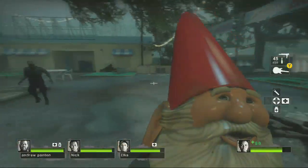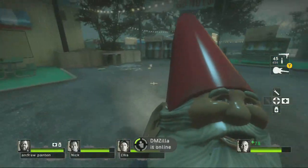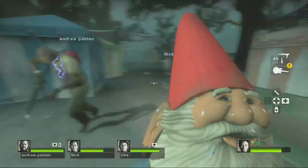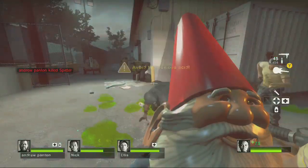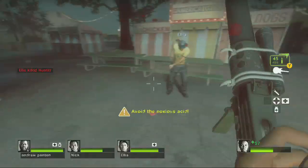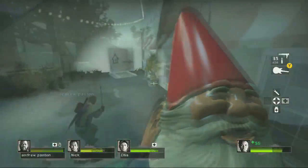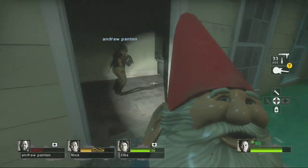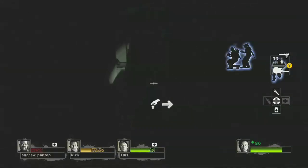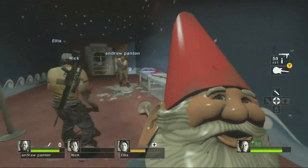Initially I thought we just had to carry him through the level, but that's not correct — we have to carry him all the way through to the helicopter at the end of the game, through four chapters. I thought this would be a fairly easy achievement but it's not. If you get incapacitated or knocked down you will lose your gnome, so you have to find him and pick him up. Right trigger throws him, and left trigger does a very weak melee that does almost no damage. In dark areas he almost completely obstructs your view and you're damn near blind, so hopefully you have human players to help.